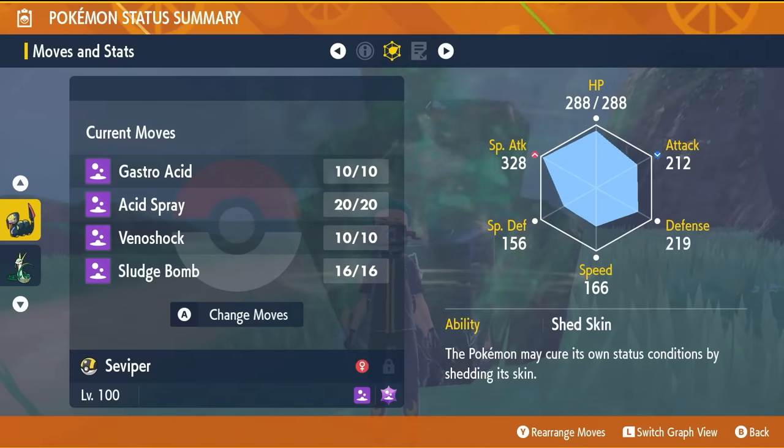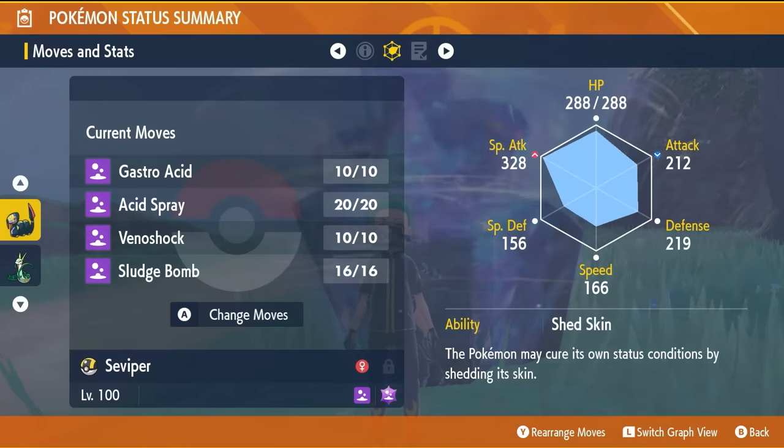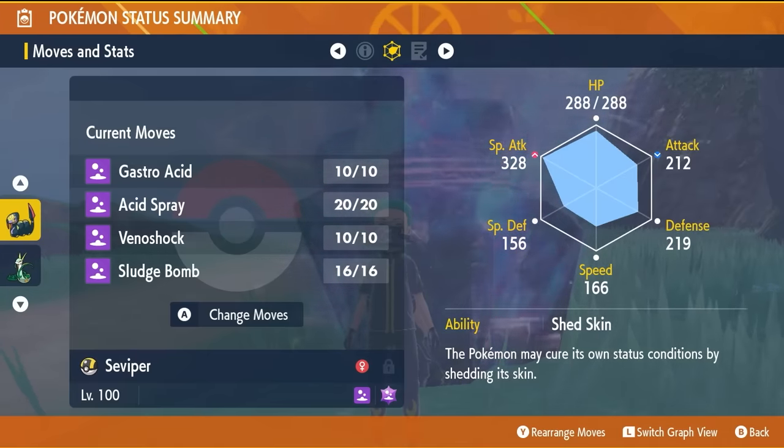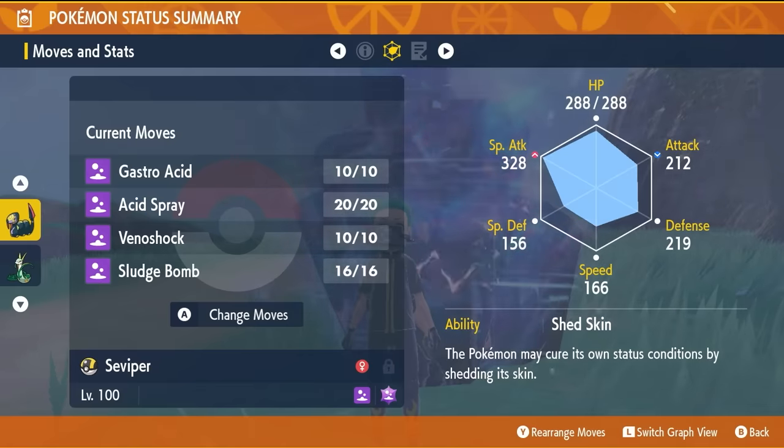Shell Belt is the held item for a line of recovery. The moveset is Gastro Acid, Acid Spray, Venoshock, and Sludge Bomb. Make sure that you PP Max your Sludge Bomb just to be on the safe side. Acid Spray is the only TM that you're going to need — it will learn the other three moves via level up.